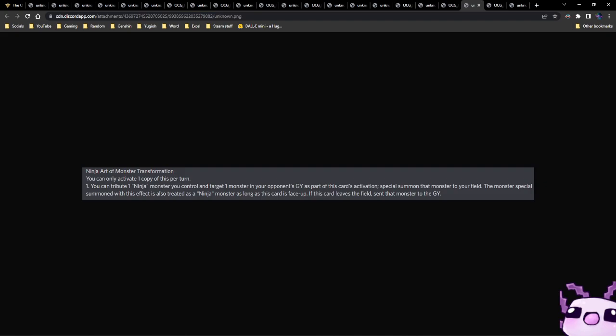Next up we have Ninjutsu Art of Monster Transformation, another continuous trap card. You can only activate one copy per turn. You tribute one ninja monster you control and target one monster in your opponent's graveyard as part of this card's activation, then special summon that monster to your field. The monster special summoned by this effect is also treated as a ninja monster. As long as this card remains face-up on the field, if this card leaves the field, send that monster to the graveyard.